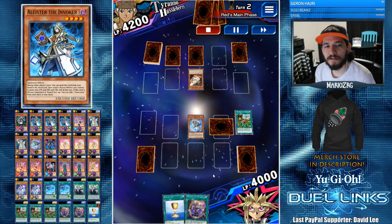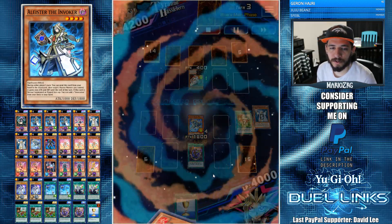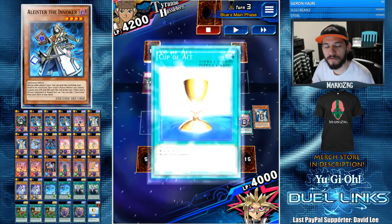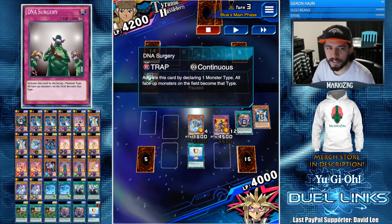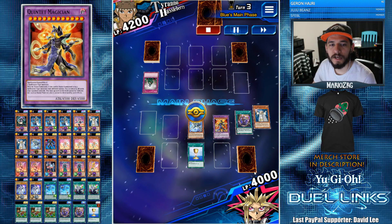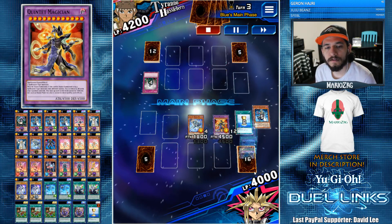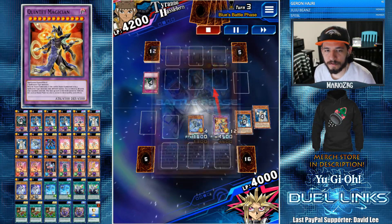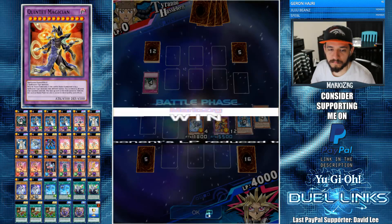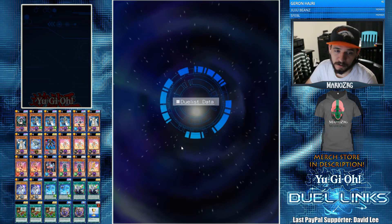We're going up against Buster Blader with triple back row — there's a DNA Surgery somewhere in there — and we were missing one Spellcaster. We top deck into Apple Magician Girl so now we have five Spellcasters with different names. I didn't want to flip over my Alistair and search Invocation, giving him a chance to respond with DNA Surgery. I just wanted to blindside him with Quintet Magician immediately. We activate Cup of Ace — we miss — but there's already an Invocation in the grave so we add Alistair back to hand. We can boost him to 5500 and that's pretty much the win.